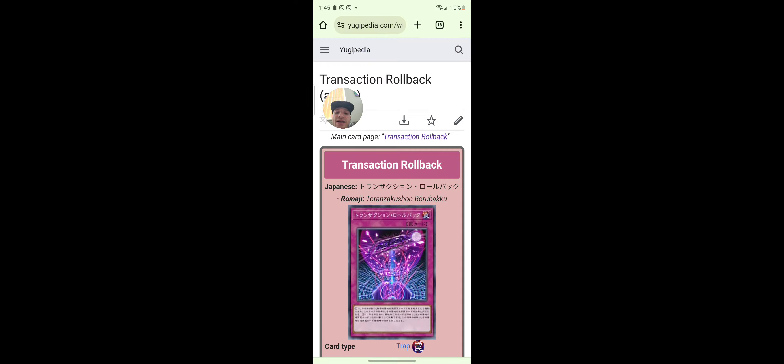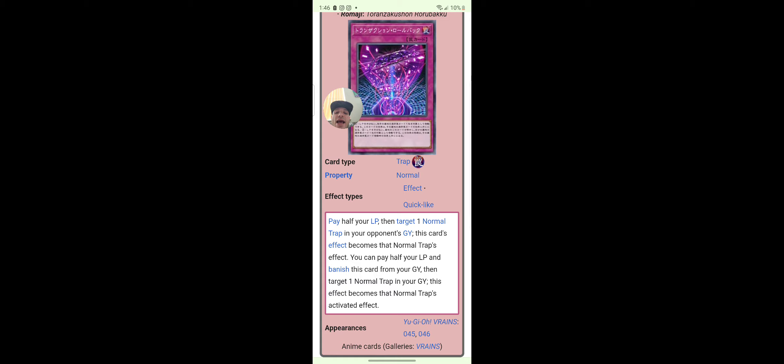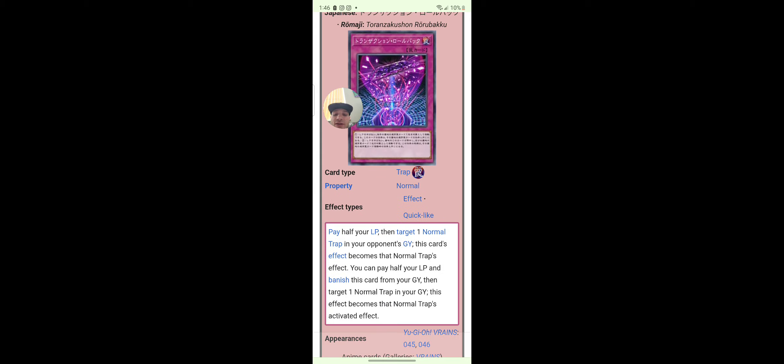Transaction Rollback: pay half your life points, then target one normal trap in your opponent's graveyard — this card's effect becomes that normal trap's effect. You can pay half your life points and banish this card from your graveyard, then target one normal spell or trap in your graveyard — this effect becomes that normal trap's activated effect. It's copying Mirror Force in the anime.